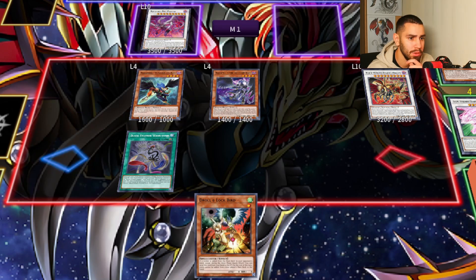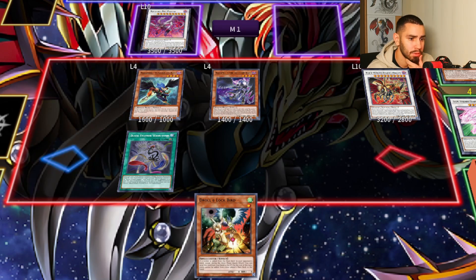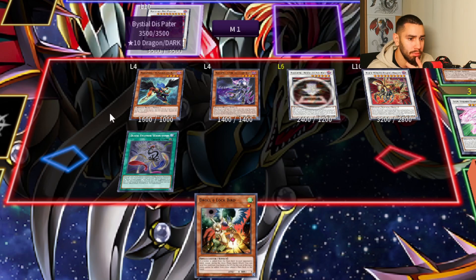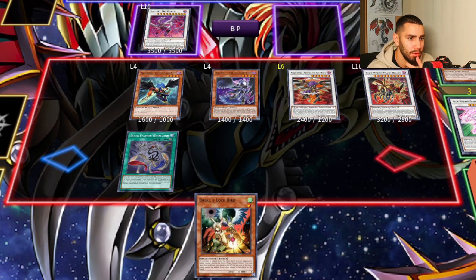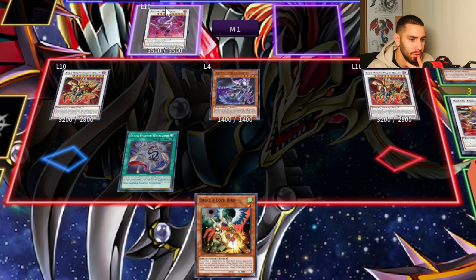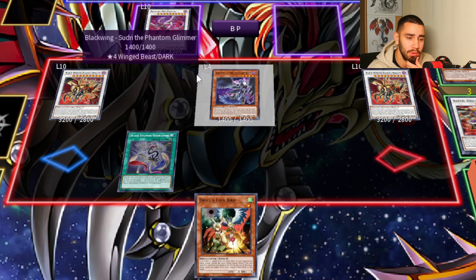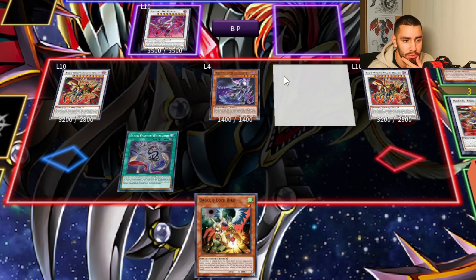And we can use this Dispater's effect to get back either Boreal Storm, Assault Synchron, whatever you guys want. Let's go with him and go for another Assault Dragon. And if you have another extender, you can also use an extender with Zudry — it's also possible. So many options, man. And this was on the Droll with a bad hand, I would say.